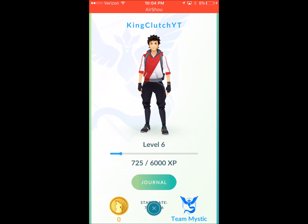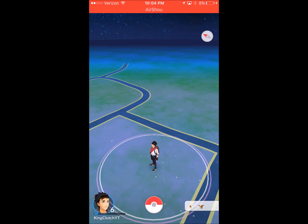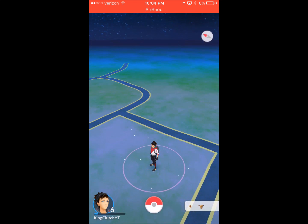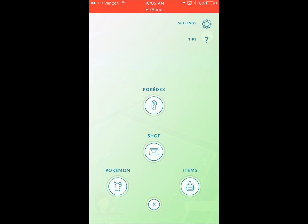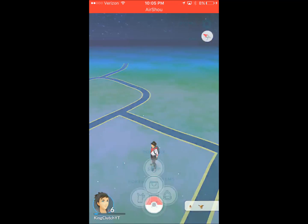I currently just reached level 6 after recording my video on how to evolve Pokemon, so if you want to see that make sure you go to the playlist on my channel and go to Pokemon Go. After I evolved some Pokemon I got to level 6 and I actually got one of these incubators that you can obviously purchase from the shop.